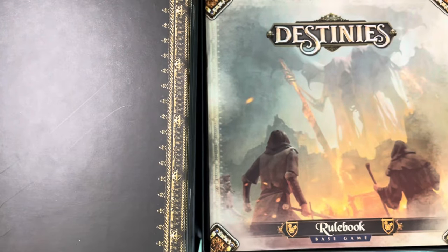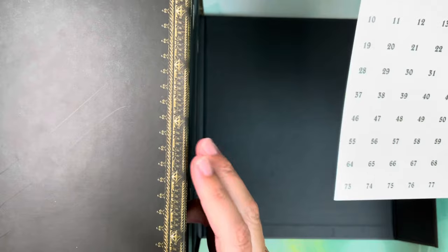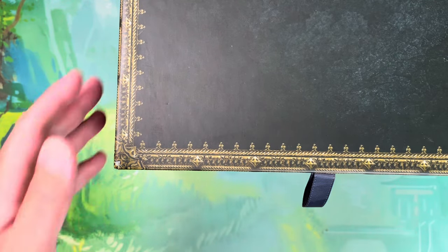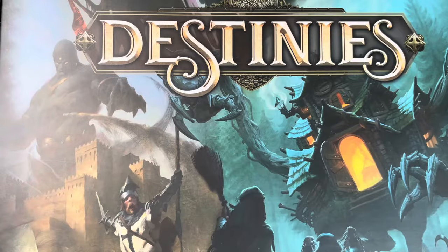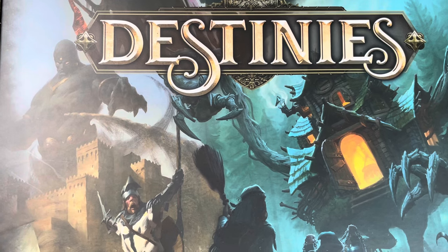Nice concise rule book, and we're going to be able to shrink down the footprint of our collection quite well. That's going to do it for our unboxing of the Destinies Witchwood expansion with the all-in storage box solution. If you have any questions, please feel free to let me know in the comment section below and I'll do my best to answer them. If you enjoyed this video, please consider giving it a thumbs up, and if you'd like to see more content like this in the future, please consider subscribing to the channel. Thanks for watching — have a great day.